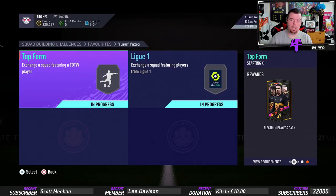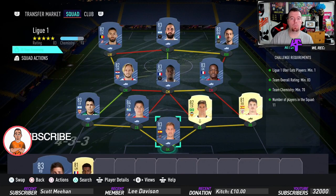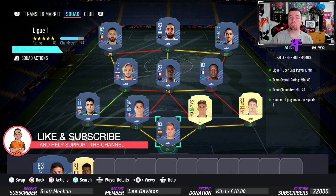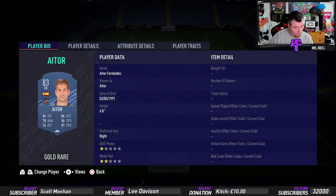Both packs are crap, just to let you know. The second SBC is the League 1 one. Requirements: you need one League 1 player. I've got Mandanda — the goalkeeper — he's the cheapest 83-rated goalkeeper in the French league and he's French, which is great. Team overall of 83, team chemistry of 70. If you take the two loyalty players off, it's 71. No position changes or loyalty, just strong links and 11 players in squad.